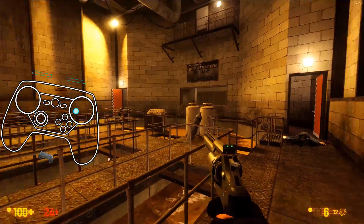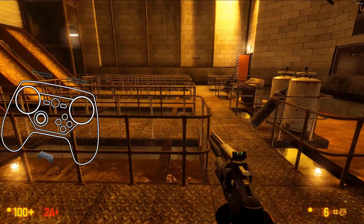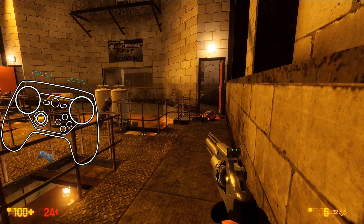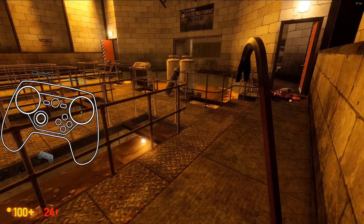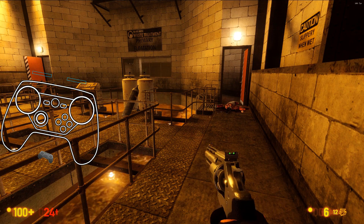So I've been digging into the old Black Mesa. I just wanted to share a little tip here. Through using the activators, I was able to — first, hitting one takes you to your crowbar. Switch back. So switch to your crowbar and then switch back.